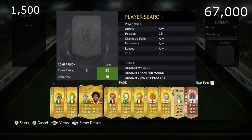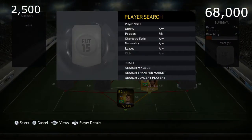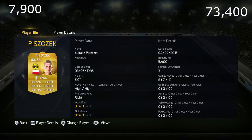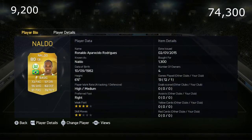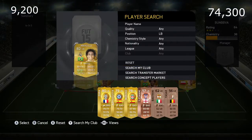Next, in center back, is Dante — he is insane on this game, worth a k and most certainly worth it. He's a must in this hybrid. Next we have Pizcheck, a strong right back worth 5.4k who holds the team together. Our other center back is Nowotny, an insanely strong center back who links with Dante brilliantly. He is 1.3k and definitely worth it.